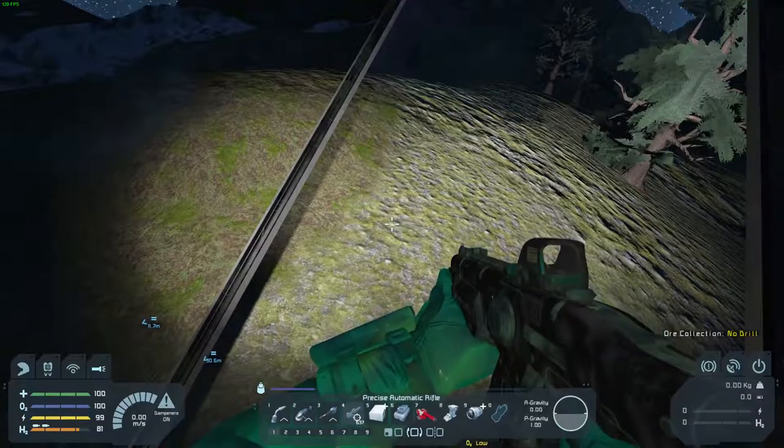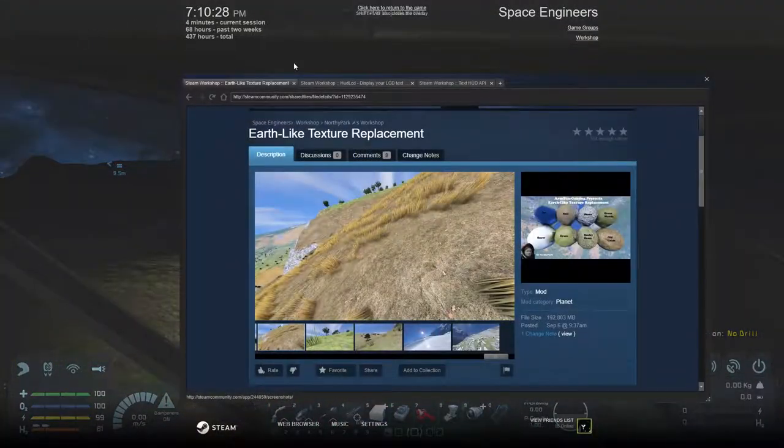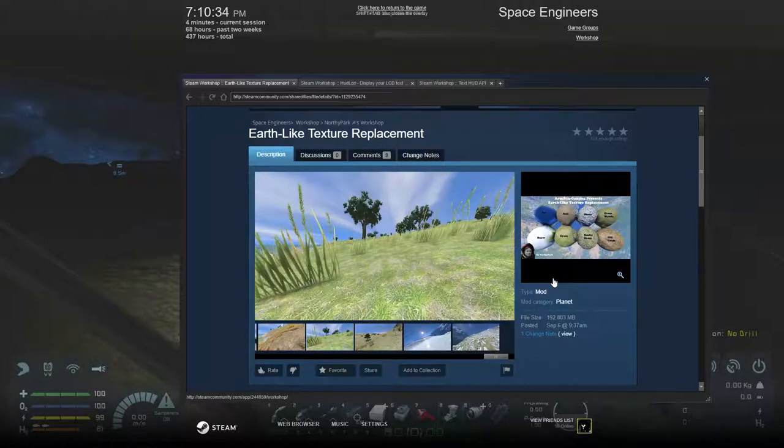I've replaced the ground texture. Let me just bring up the steam overlay. I have chosen the Earthlike Texture Replacement. I have it loaded just above the ice, and I think above the fractured stone ones as well.